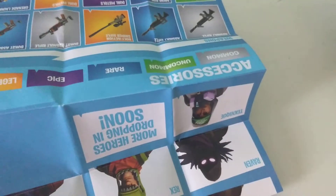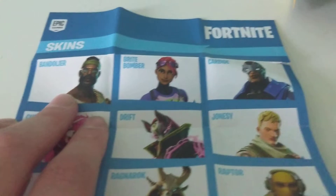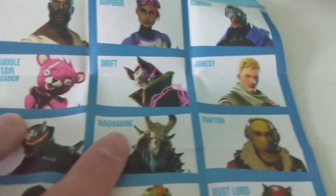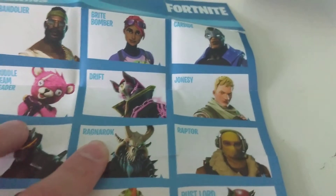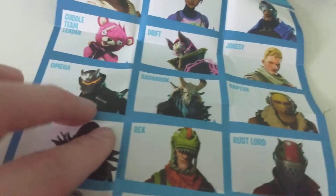If we go to the back, we got some more skins. We got the bandolier, the bright bomber, carbide, cuddle team leader, drift — I love the way they made them in that picture, he looks epic — jonesy, which is the boy default, raptor, ragnarok, omega, raven, rex, rustlord, and technique. More heroes dropping soon of course — there's definitely gonna be a lot more.